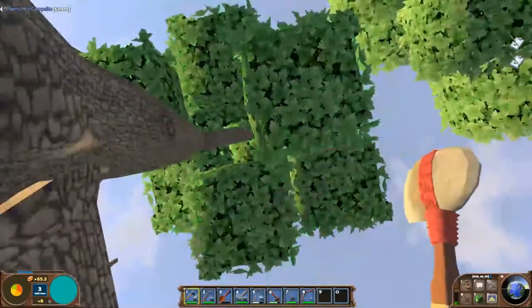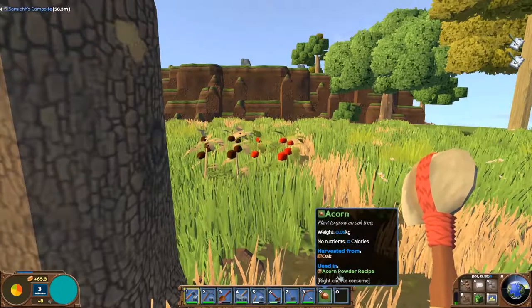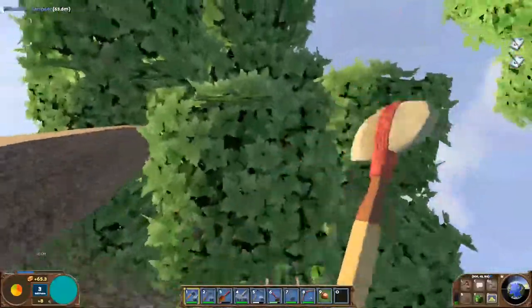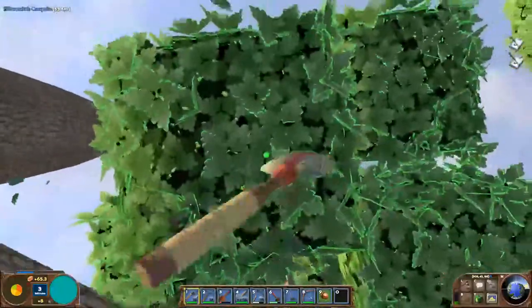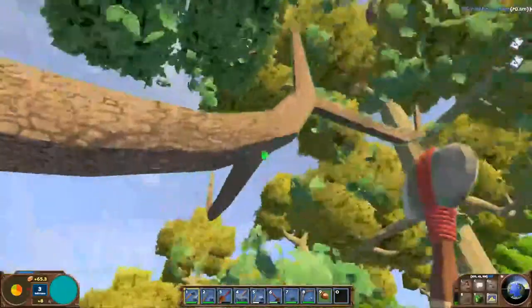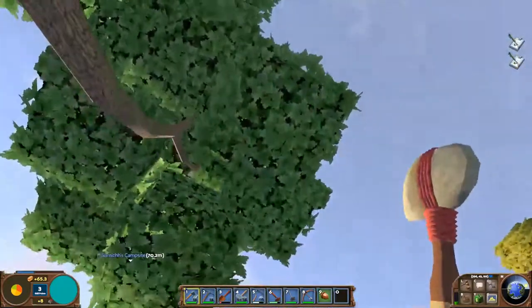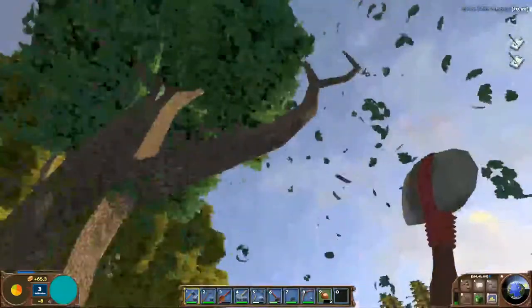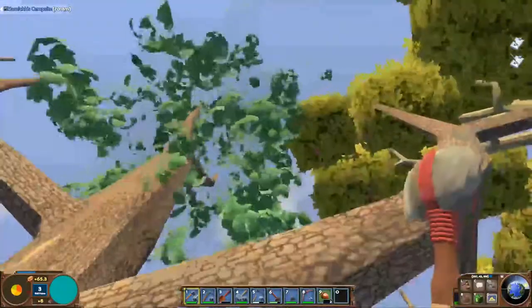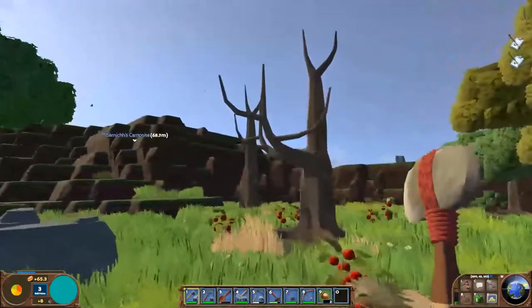But there it is — we got an acorn! You can plant it to grow an oak tree, or turn it into acorn powder, but if you want to replant trees it's very nice. Another little hint: if you can't reach the leaves, swing first and then jump up. As long as your animation finishes while the leaves are highlighted, it'll chop them. So now we have two acorns.